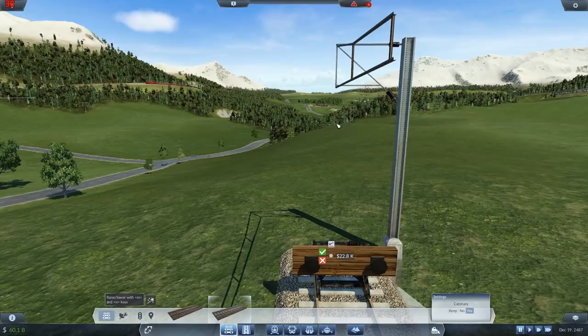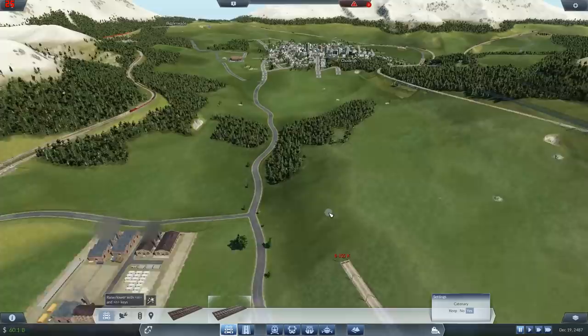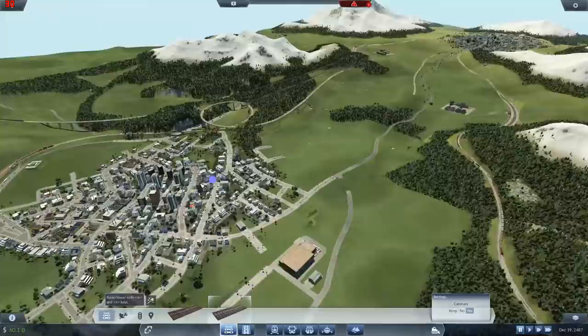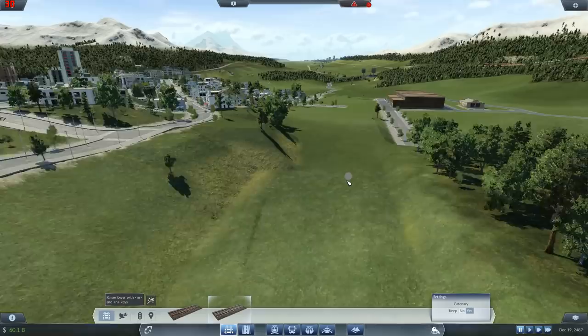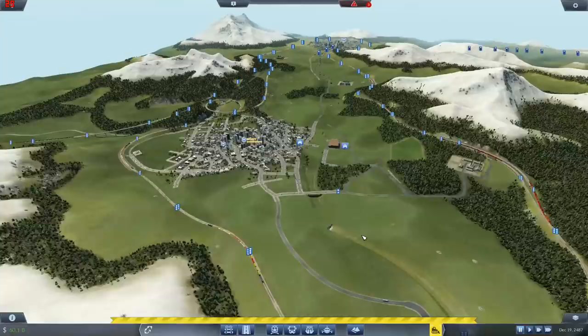I think we're gonna stay on this kind of top edge here. Let's just double track this down. At this point we need to put the station in because it's all about heights and angles. I don't think I want the station down here - that's too low. I think we want to be up at this kind of level, so I'm afraid some of Chudley is going to have to go.